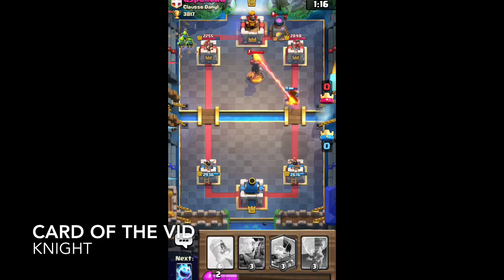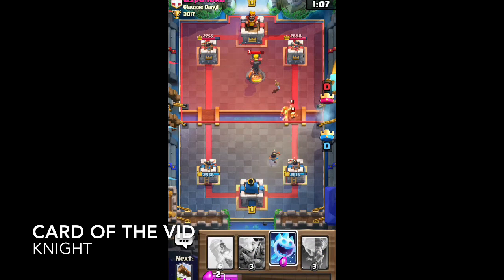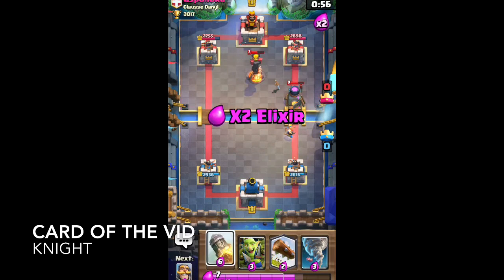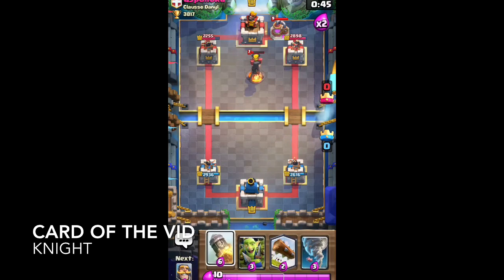As he puts down an Inferno, we throw a deep Goblin Barrel. He ends up Fireballing all of that. That Inferno Tower is there to stay, so we Princess for the Spirits — that will also go for the Inferno Tower. But he puts down a Furnace which gets in the way. As that Ice Spirit goes on, that allows the Princess to get a couple extra hits. As the Spirits come out, the Princess got one — that's about it.